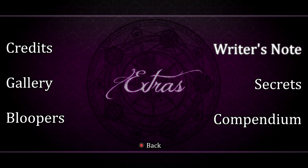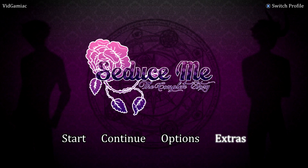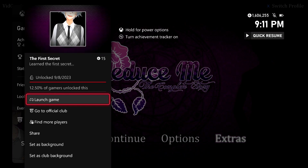Make sure you go into extras, and then go over to secrets on the right side. There should be three of them. Starting on the left, just make sure you click on it, and then just right bumper your way through it as you would during the actual visual novels. Each one is going to get you their own achievements, and all of them are going to be worth 15 gamer score.